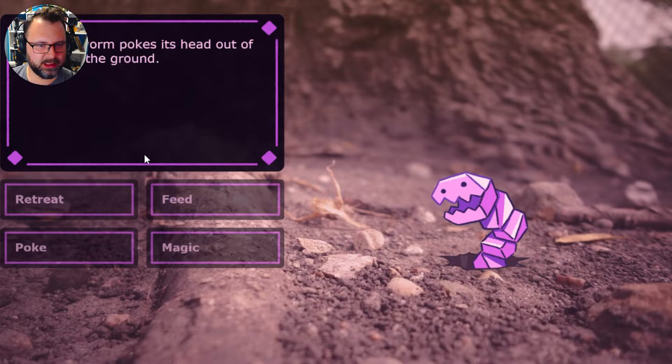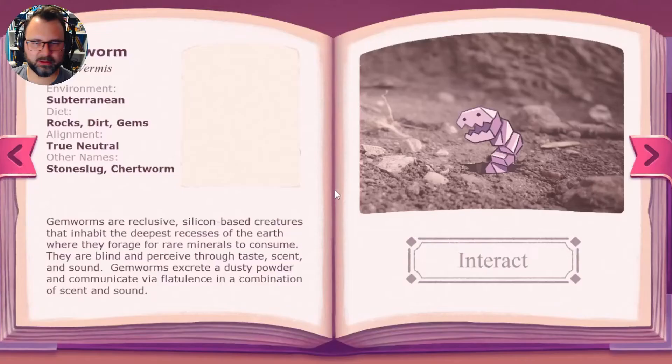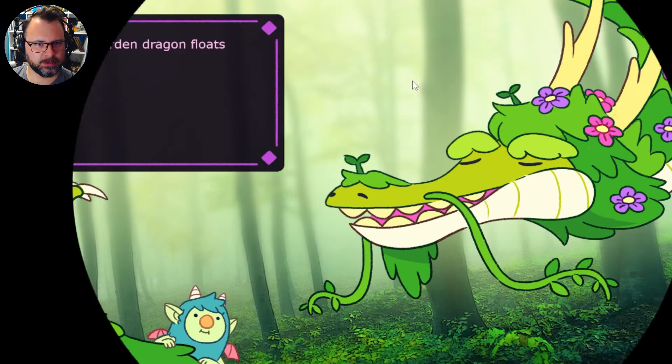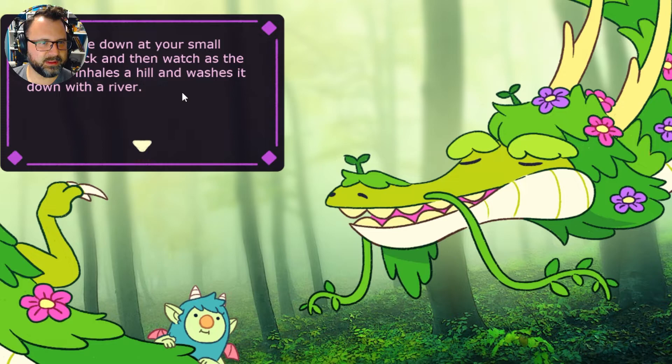So there's something I didn't do right with these guys for sure. Let's try him again — let's see what I didn't do right. Instead of replying first, let's try magic. Oh, there's the one dude! You got gubbins — the gubbins gives you a fanny pack as a prize. Inside you find more fanny packs for all your friends. Thanks, buddy. He gave me a fanny pack. I love this dragon. Wait, so is this for the gubbins or the dragon now? Let's try to feed him. You glance down at your small snack pack and then watch as the dragon inhales a hill and washes it down with a river. I guess he doesn't want that.